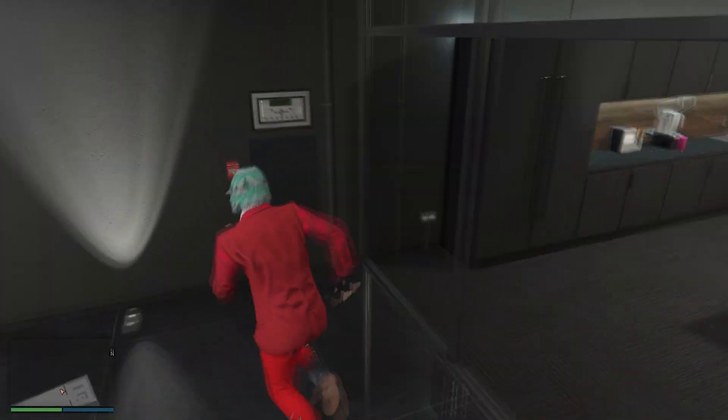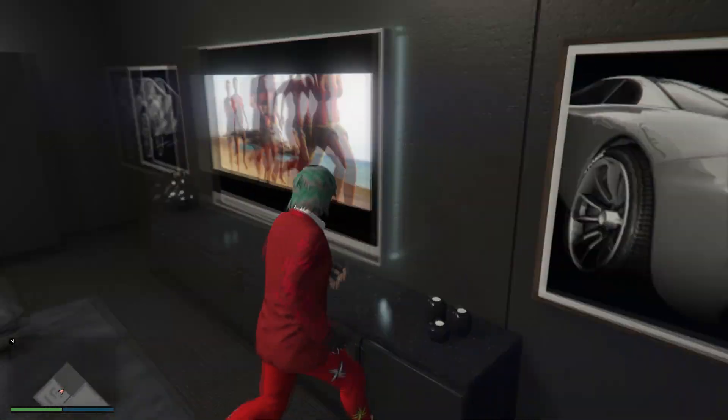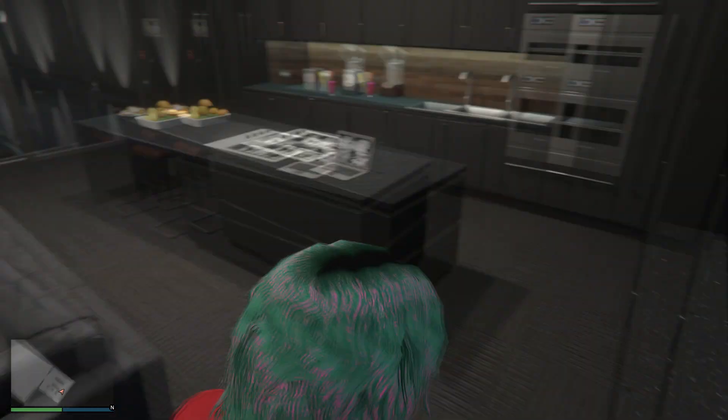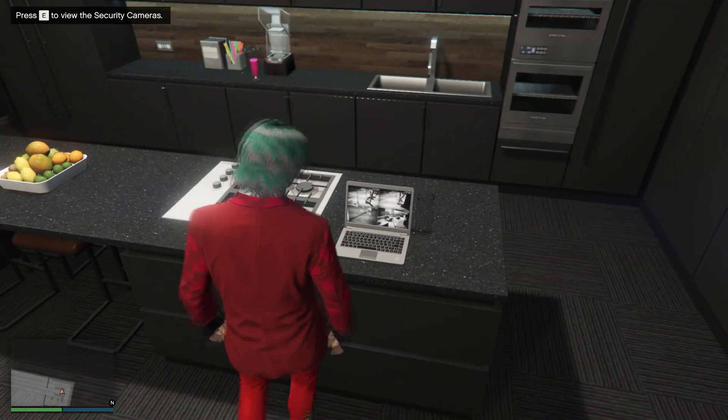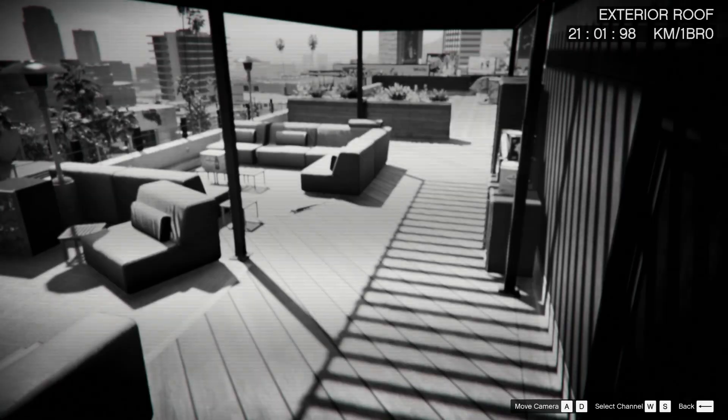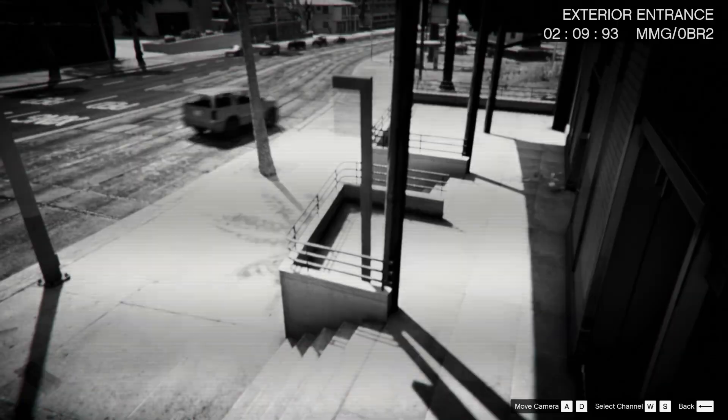Each floor will have a laptop outside in the corner of the garage, and also a lounge area with a TV, couch, and a small kitchen area with food and beverages. There's also a laptop near the kitchen where you can access the CCTV camera, and that's about it.